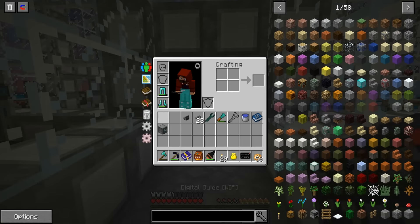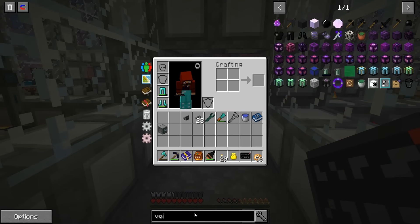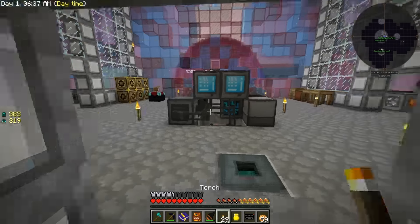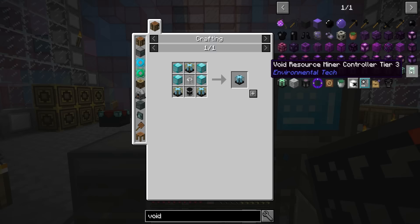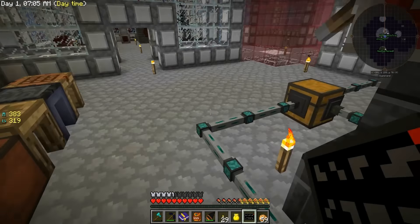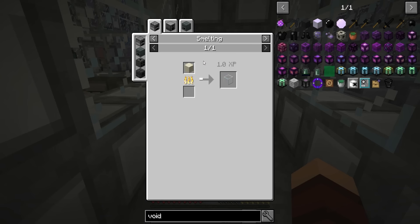Okay, that's what we need. Link that there. I need to make this void ore... metal press is online. Let's look up the void — tier two. Oh that's right, a bunch of these. This is what I needed the iron and the diamond for! I remember now. What, the glass? That's right, I remember. Where's all the clear glass from Environmental Tech that I needed?